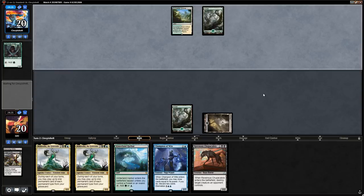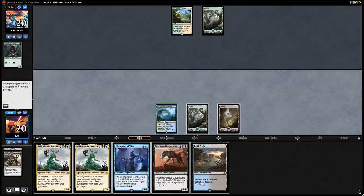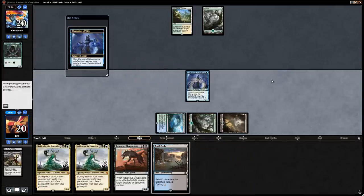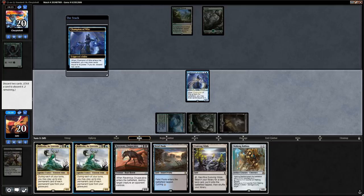Opponent is on green-white, looks like some sort of midrange deck. We don't mind running out the Champion of Wits here. We can definitely discard one Muldrotha, and also discard a Walking Ballista to keep the Chupacabra and the land so we can cast Muldrotha later. This also puts an artifact in the graveyard for later.